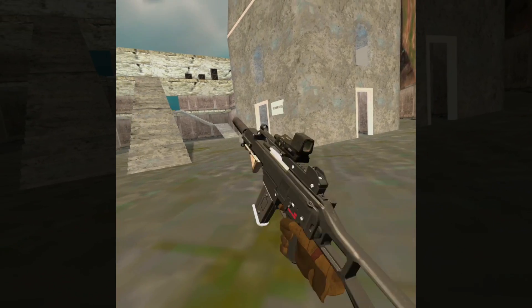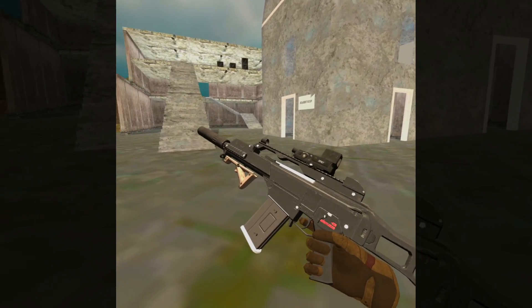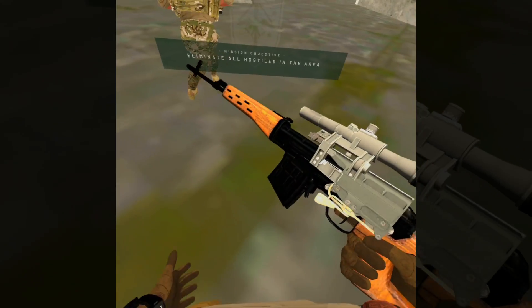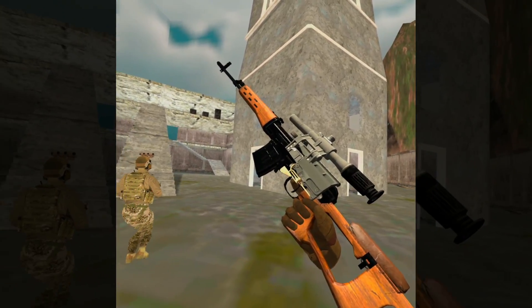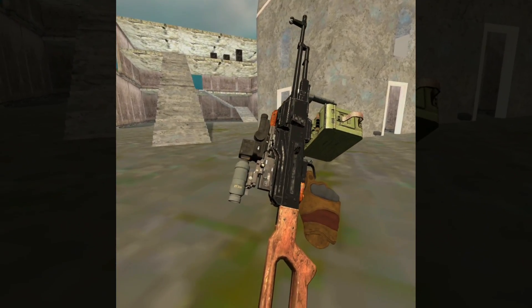The G36 — unfortunately they don't have the see-through magazines like they do in the PC version, but it still looks pretty good. And that is the stun gun. Another sniper rifle — look at the detail on the wood, it's absolutely brilliant. The PKM looks down and dirty — looks really good.